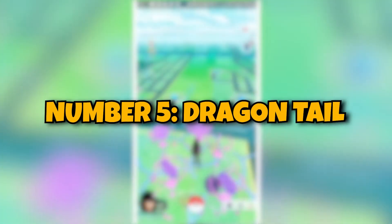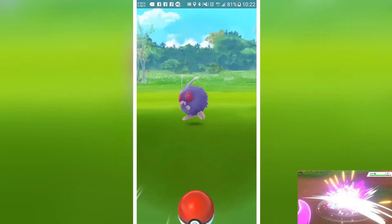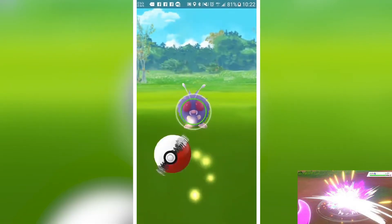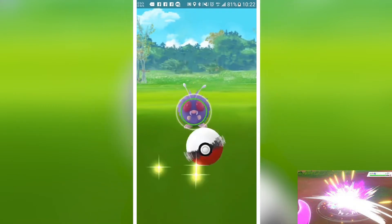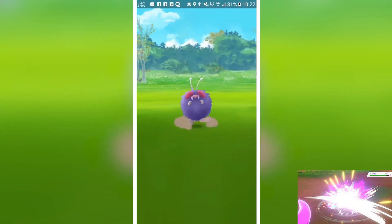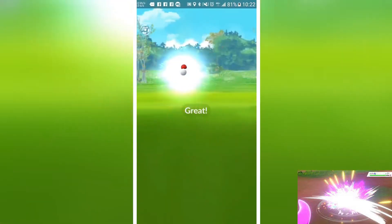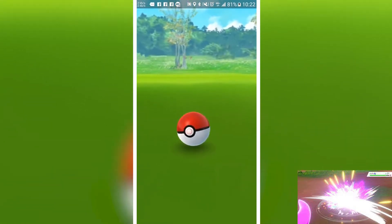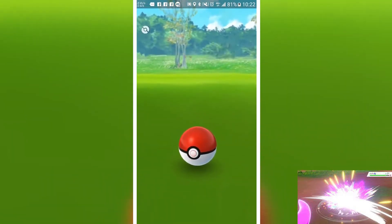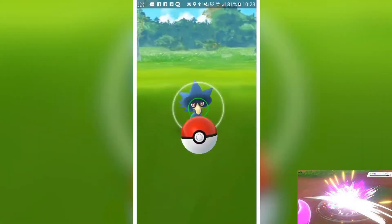Number 5: Dragontail. The best dragon-type fast attack is the 5th best fast attack in Pokemon Go, called the Dragontail. It is a dragon-type quick move and has a very high base damage value of around 15 and an EPS of 8.2. It generates the most energy out of all the other fast attack moves mentioned, around 9. However, it is strong against only dragon Pokemon and is weak against one of the strongest types, Steel Pokemon. The duration of this move is around 1100 ms.